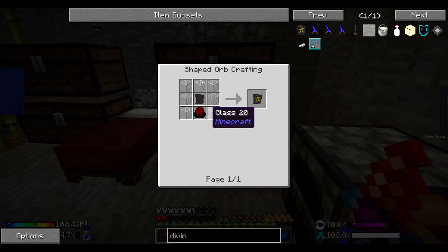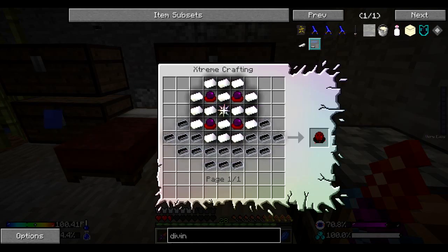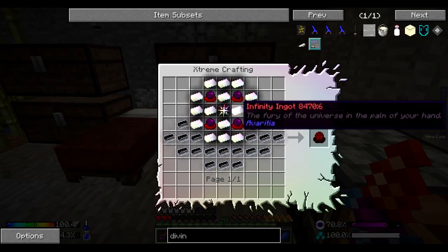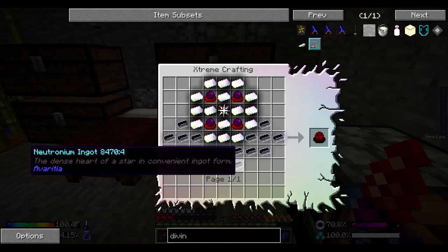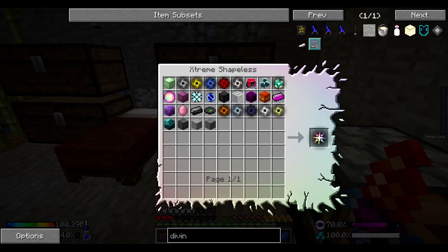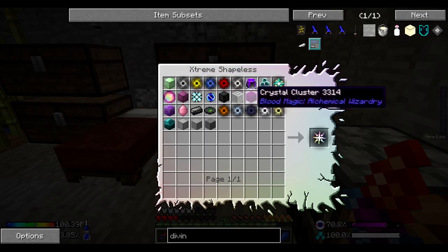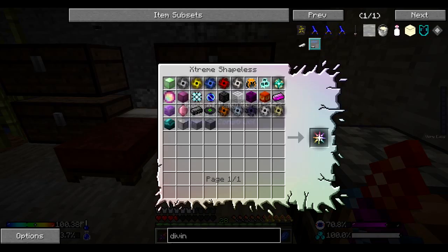I'll go ahead and get us a divination sigil and we'll see what happened. That drippy blood orb thing - I've never seen that before. Infinity ingots. Neuronium. What is Arviridia? Oh my. It looks like we've got some very interesting endgame items to make our way to. Goodness. Extremely primordial pearl. What the hell?